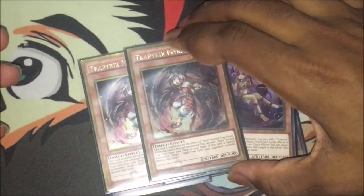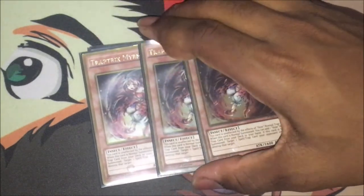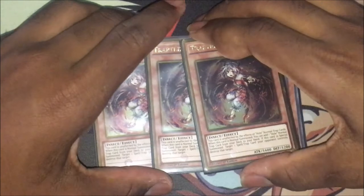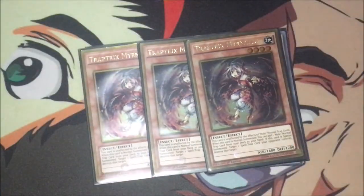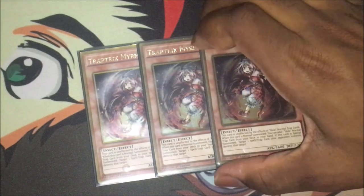Then we've got triple Trap Tricks Mamelio. She's there to search for your Bottomless Trap Holes and trap hole cards basically. And when she's special summoned, you get to target one spell and trap on the field and pop it, which is pretty nice. So you get to pop any floodgates, which is very good, especially against Royal Decree.